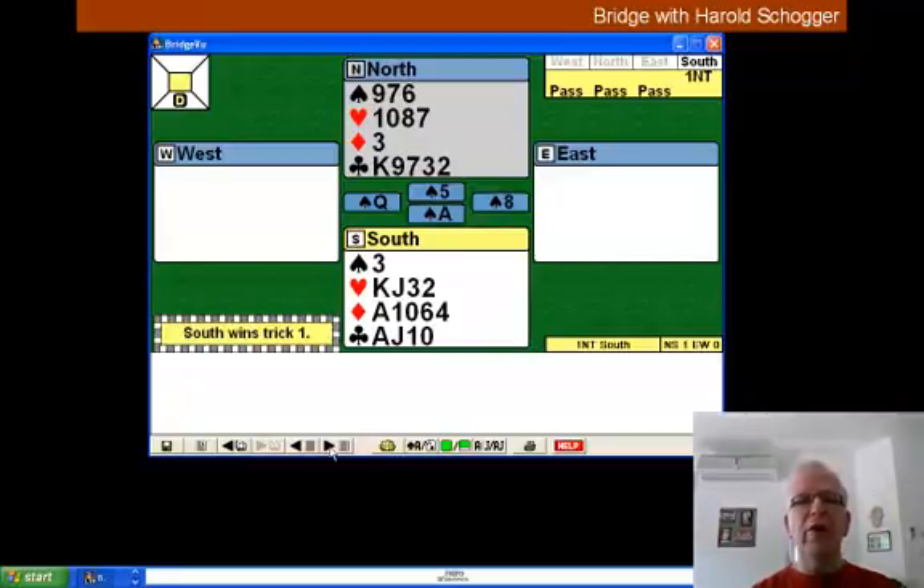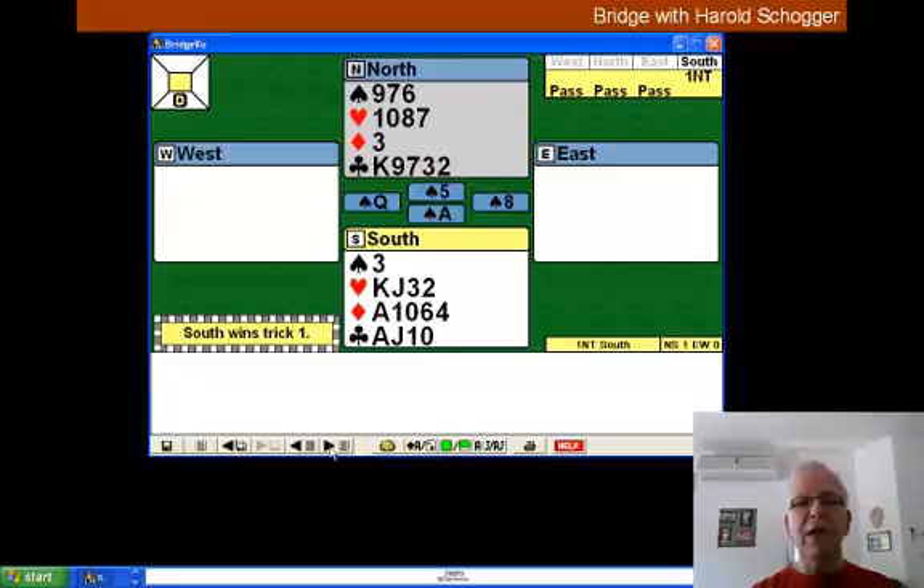Where are we going to go for our tricks? Well, dummy's clubs is the suit that we need to establish. It's the longest suit between the two hands, and with this we're going to start from our hand with the Ace of Clubs.